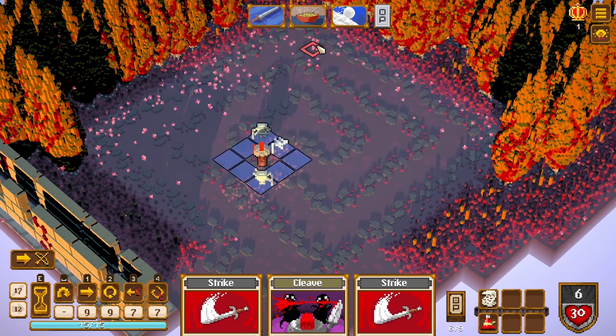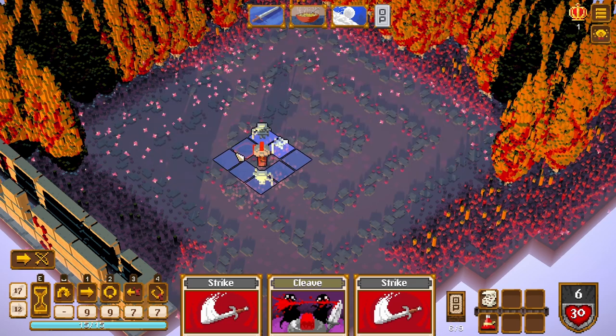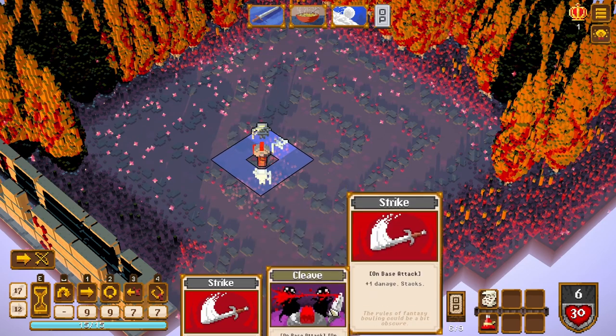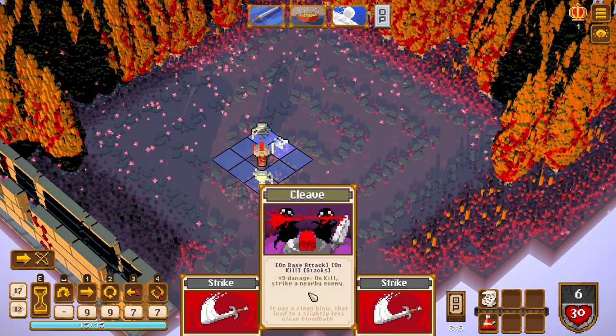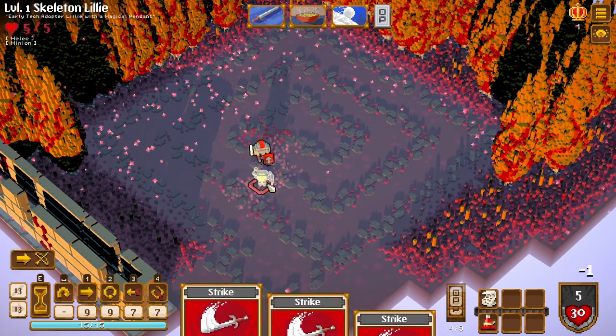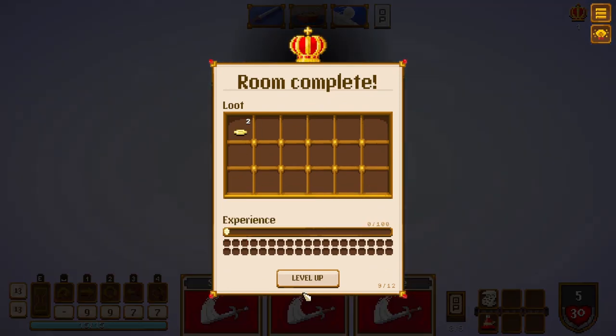Have I not used these cards? Is that what's up? After standard move — plus three damage until your next turn. I'm assuming it means just moving once, not doing a jump or anything like that. On base attack on kill — stacks. Maybe we could do a cleave here, but it cleaved the bones rather than the skeleton. That's fine — we still won.